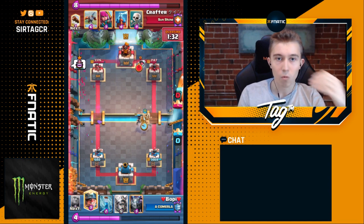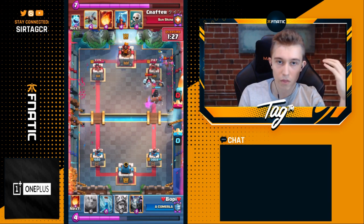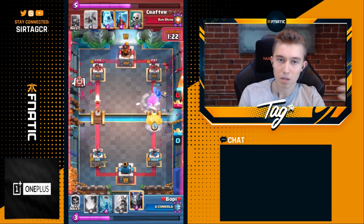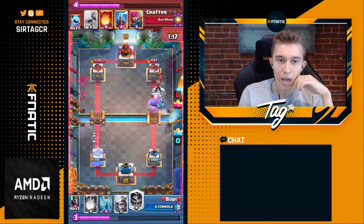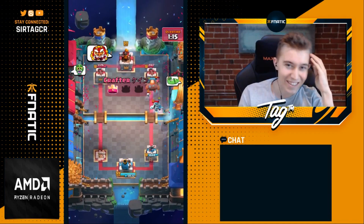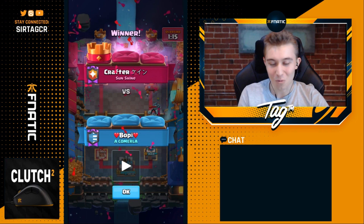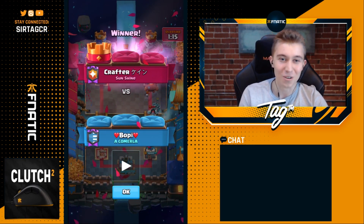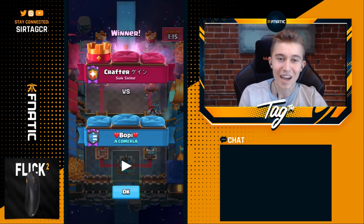His opponent whips a Fireball and Crafter sees his opponent around 1,100 HP, so he elects to Fireball cycle. When his tower is at 2,000, he can do that, but if his tower were lower — say 1,500 — he probably wouldn't feel comfortable Fireball cycling because his opponent has Miner and could break through for too much damage. He goes Skeletons on the Dark Prince, drops an Ice Golem, continuously cycles back to Fireball, and takes the win. An utter embarrassment losing this matchup.